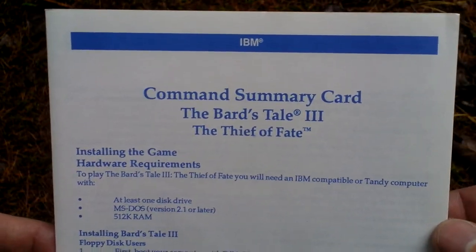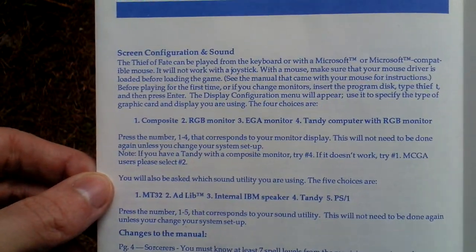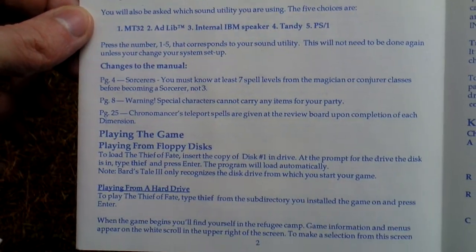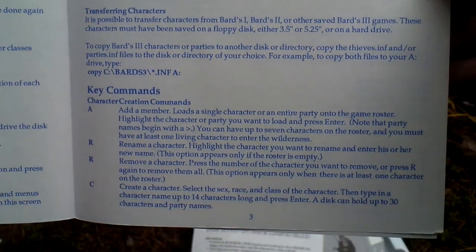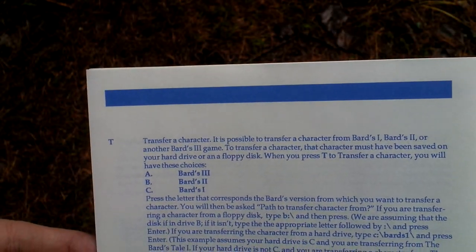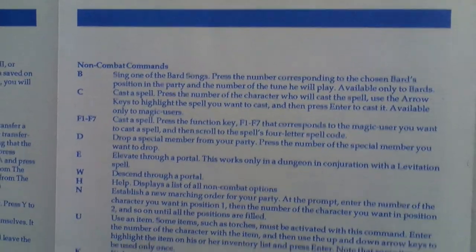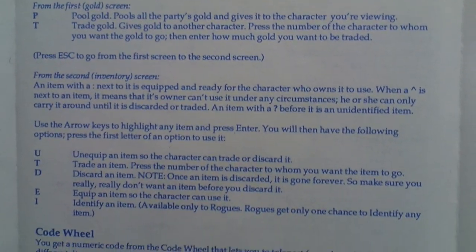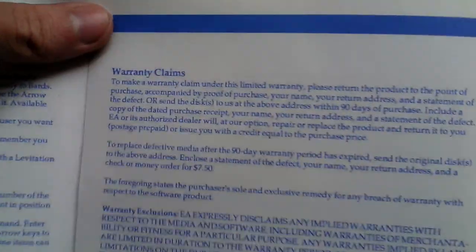There is a summary card with some technical info: how to install the game, system requirements, configuration setup, basic tips, how to play the game, something about combat, code wheel, technical support, and warranty.